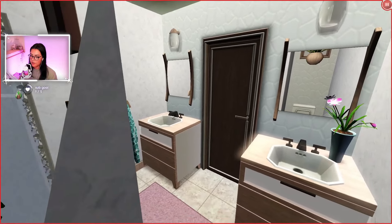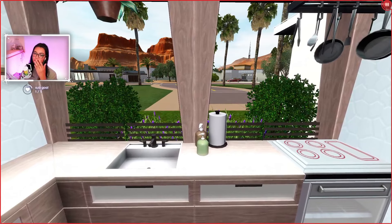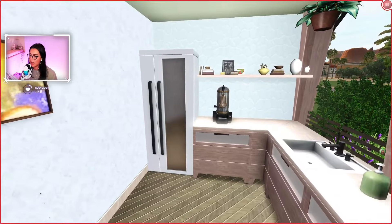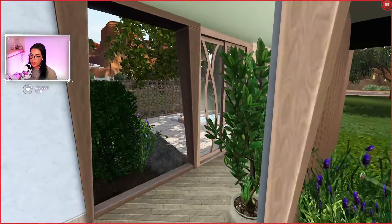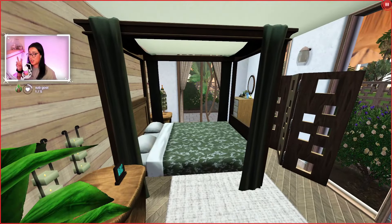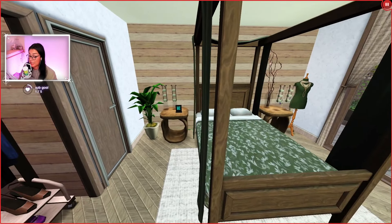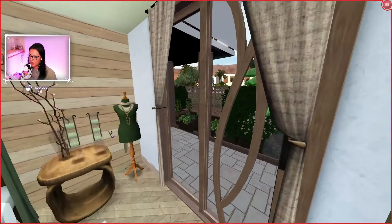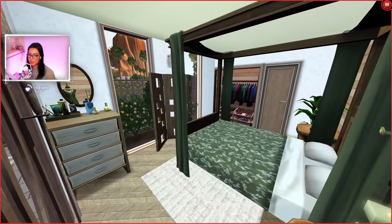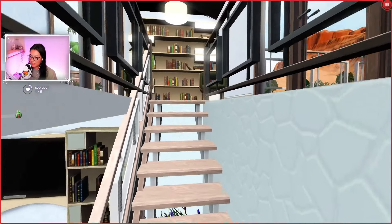This is the front entrance - I kind of love it. Welcome in! Over here we have mirrors, our living room slash dining room area, the built-in console look with bookshelves, and the little indoor garden situation. This little weird shape became a toilet and shower area - looks very cute. The colors are very bland but I think it works for this type of house. And then over here we have the kitchen - oh my god, this view is so cute. It's a very small kitchen but I think we made it work.